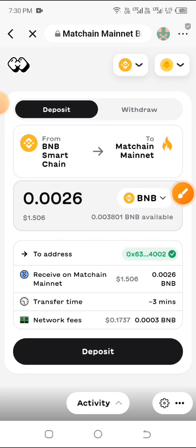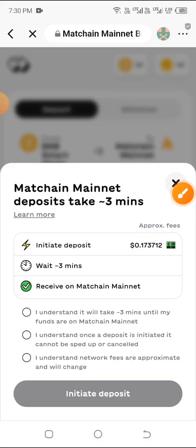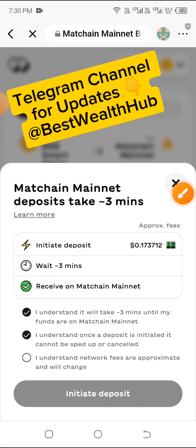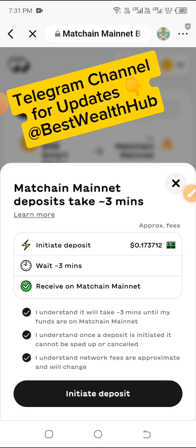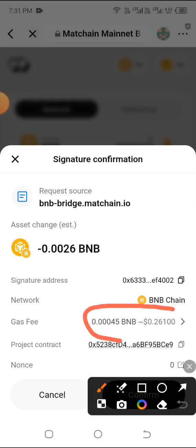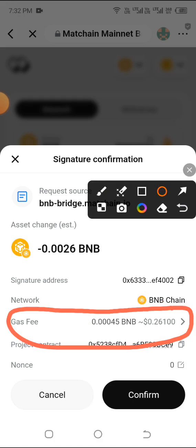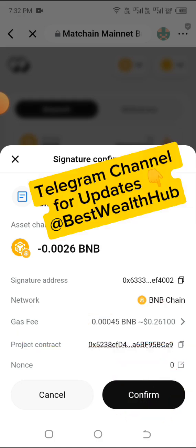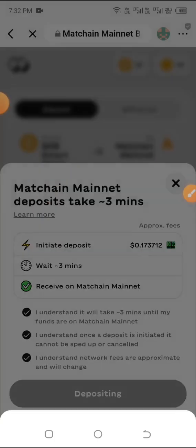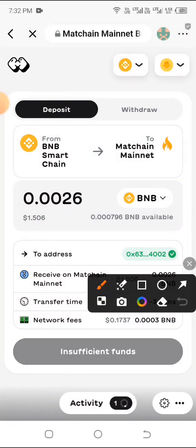This amount is 1.5 dollars currently, and I'm bridging up to this amount because I have 2.2 dollars worth. They're charging about 0.26 dollars for the bridge fee. Go ahead and click on Deposit below, then agree to all the terms — agree to the first, second, and third checkboxes — then click Initiate Deposit and wait. You can see the gas fee is 0.26 dollars; confirm everything is correct and click Confirm.